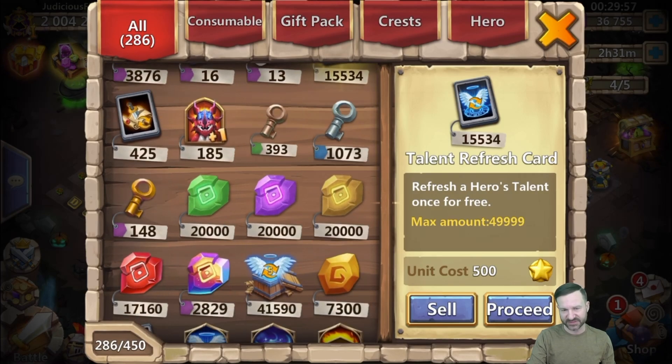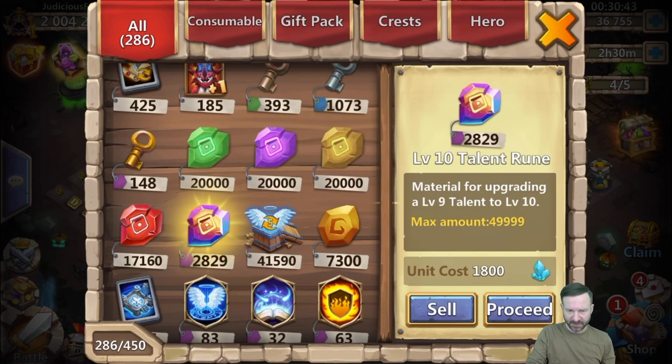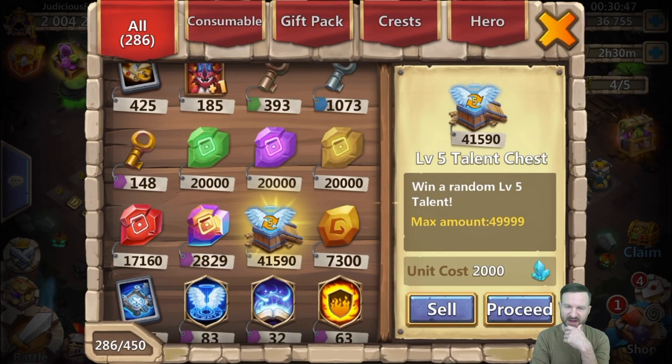We are down to talent runes. With excess fame - which I talked about in part one - there's a 49,500 cap limit on items. With excess fame I purchase talent runes, something available in the warehouse, so I'm not wasting fame. That's why those numbers are even - every week I spend off the extra fame and accumulate these rocks. As the rarity and newness of the item increases, the number goes down. We have 17,000 reds, 2,800 multicolor rainbows, and level 10 and level five talent boxes available in castle chests.